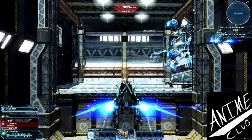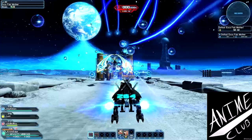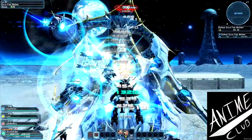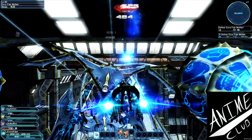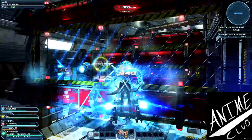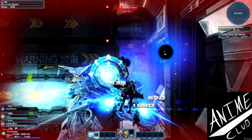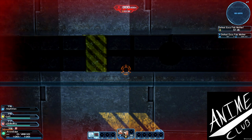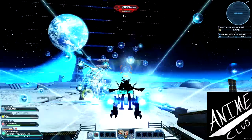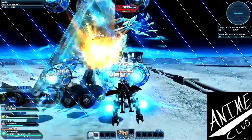That was a bad missile shot. This is a point where you want to use your Over Boost. I lucked out because the rest of my MPA - most people call it Multi-Party Area - managed to break her four orbs so she stopped completely. This is where things get fun. Going down is not too big of a deal - you revive in five seconds. When you revive, just follow her in this circle pattern until you deal enough damage to her core to move to the next phase.